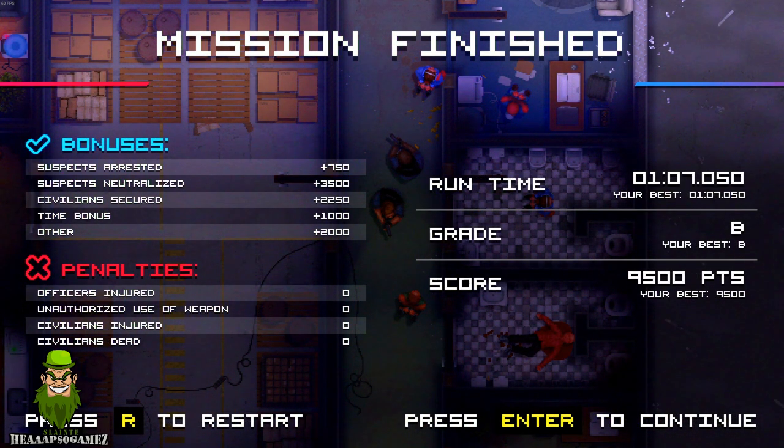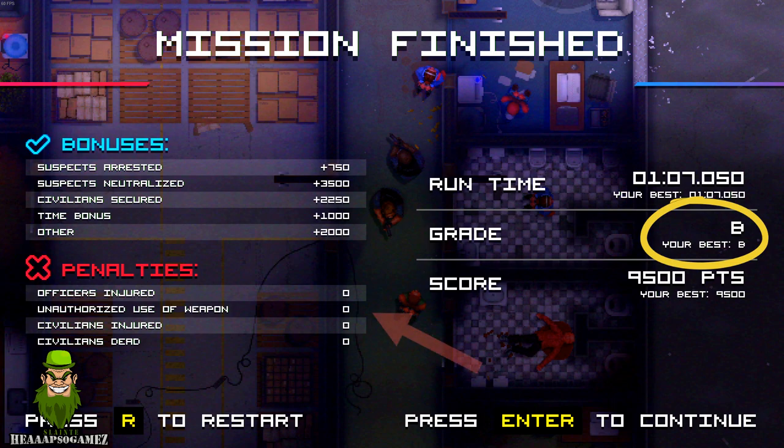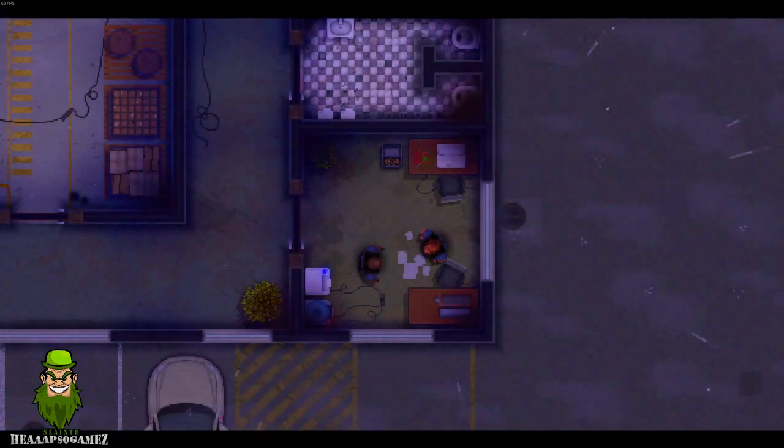I tested the Switch version somewhat — it uses the analogue sticks and it's okay, definitely playable, but you don't get that quick responsiveness and accuracy you need to do really well and get top scores. When you finish a mission, it gives you an overall grade showing penalties and bonuses. Penalties such as civilian down or officer injured subtract from your score and grading, and you need a specific grade to move on to the next missions.